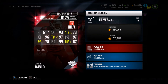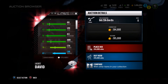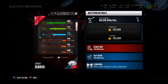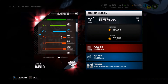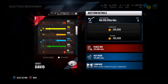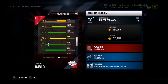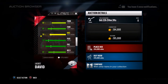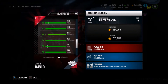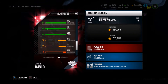He's a coverage linebacker so he's not really going to rush the passer that well — that's why he has 78 block shed and 73 strength. But he has 92 agility, 96 acceleration, 92 awareness, and 76 catching. The awareness and play rec are going to make a huge difference with this card. He also has 92 jumping, 87 finesse moves if you want to rush the passer, 84 man, 94 zone, and 98 stamina.